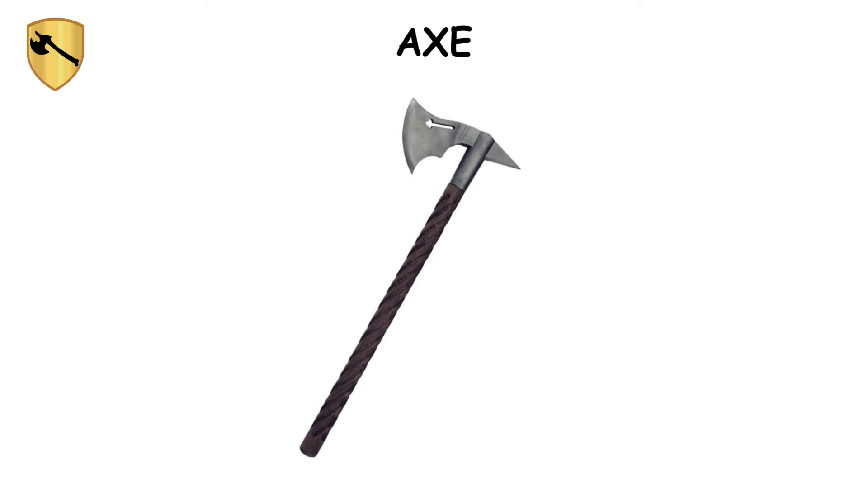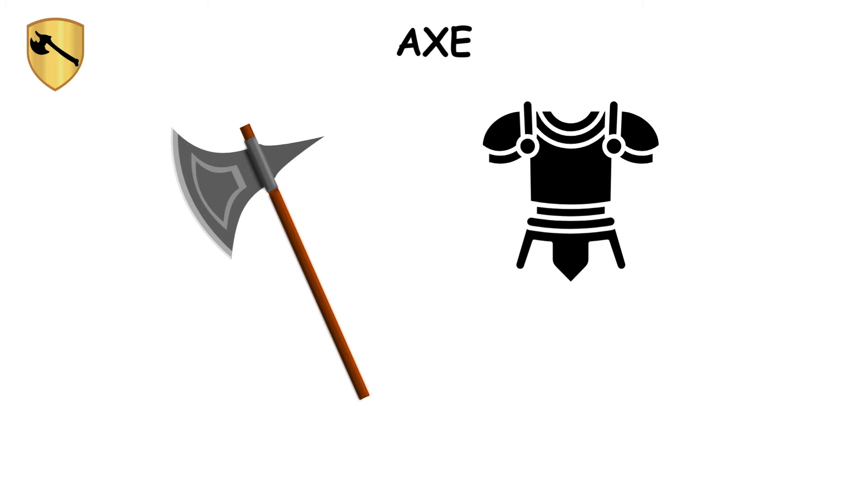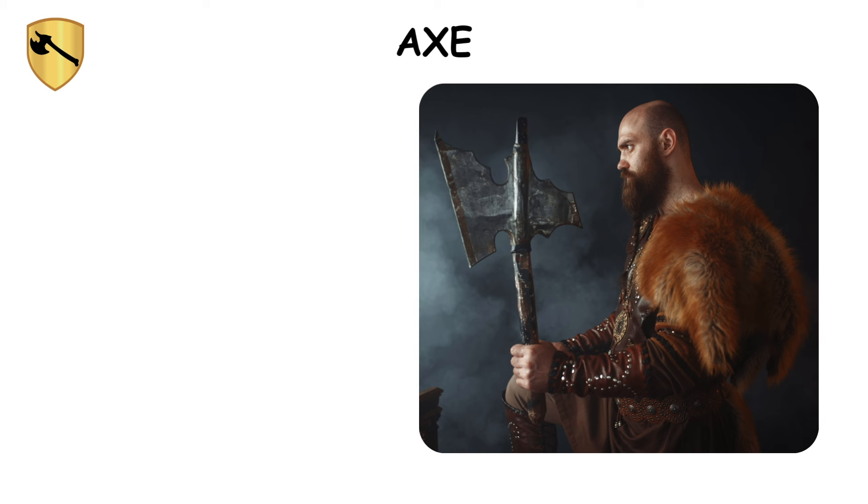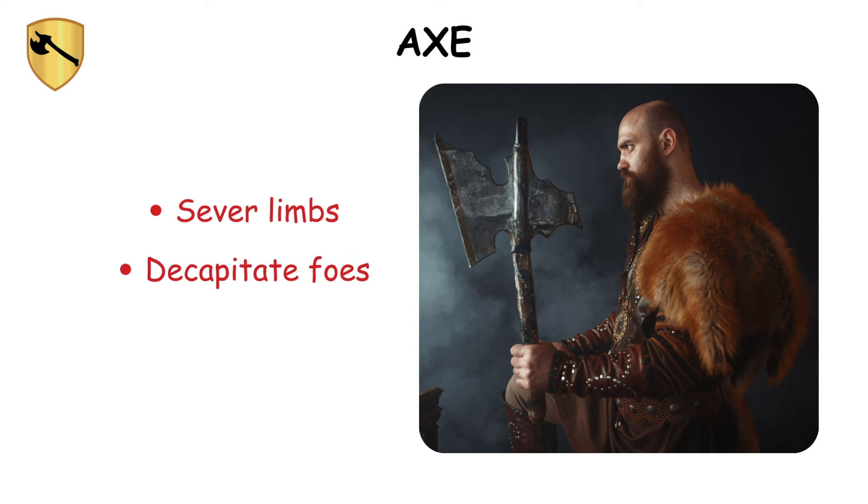Axe. Ranging from throwable sizes to hefty two-handers, the axe featured a blade that could be broad for smashing or pointed for piercing, adding versatility with a spike on the reverse. Effective against armor, it could split helmets or cleave through shields. With its ability to crush and slice, axes could sever limbs or decapitate foes in one strike, making them a critical weapon in medieval arsenals.